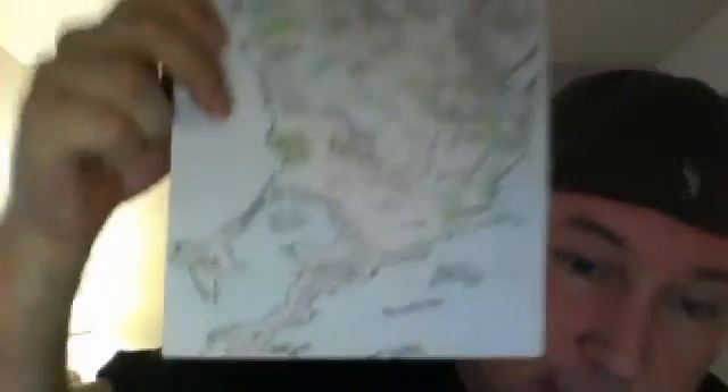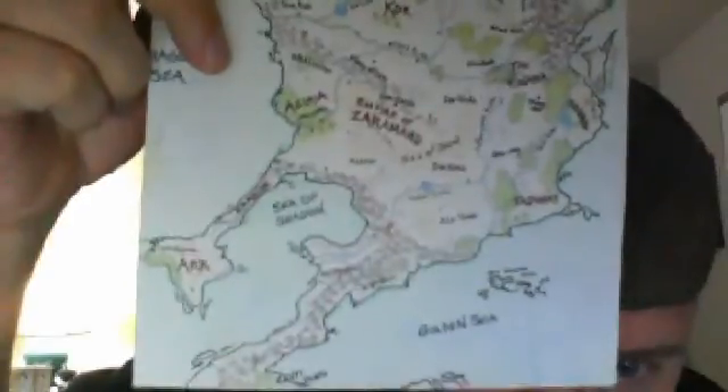The Core Rulebook covered Astagonia, the western continent, which is kind of a European-flavored setting. The Savage East will cover, as the name implies, the eastern part of the known world — primarily the continents of Imanju and Hassan. Hassan is that big continent right there, and the big peninsula at the bottom connects to another continent, Imanju. At the very bottom you can see the top of Imanju, which is probably about 5% of it.